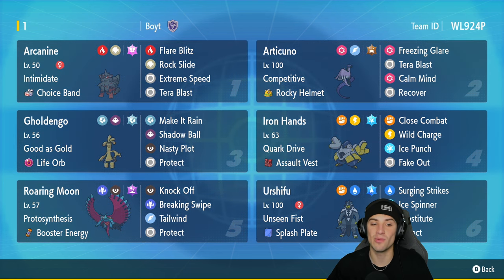In our third slot we've got Life Orb Goldgo, which hits like an absolute truck. This one has Good as Gold, and the moveset consists of Make It Rain, Shadow Ball, Nasty Plot, and Protect. In our fourth slot we have Iron Hands, which kind of annoys me a little since it's not rocking Heavy-Duty Boots to handle Flutter Mane, but it's still looking pretty powerful.